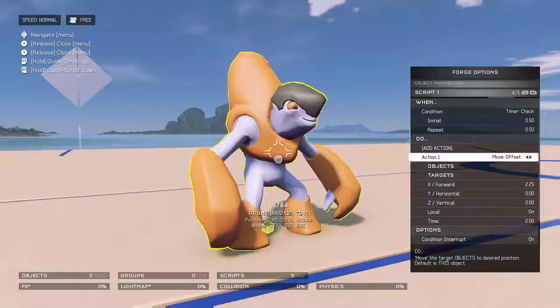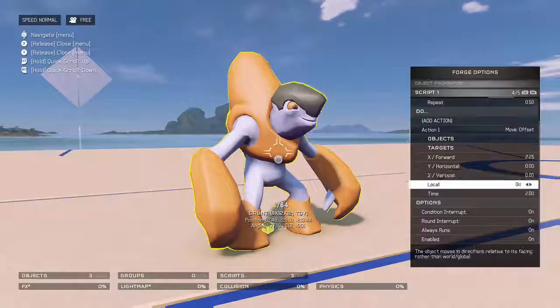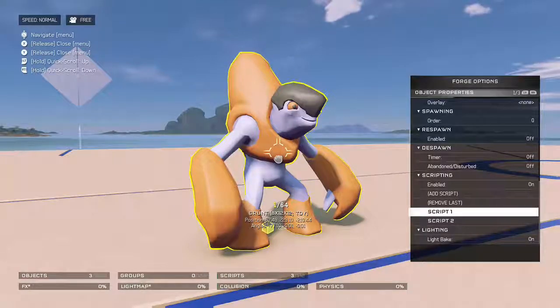Action 1 is move offset, with the X forward set to 2.25 and the time set to 2.